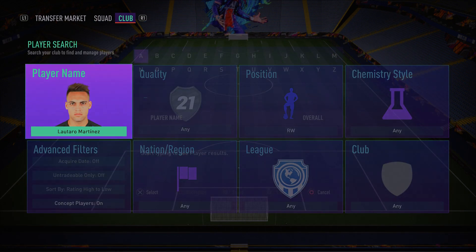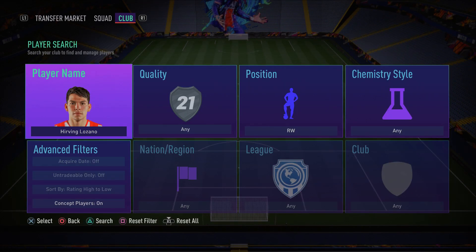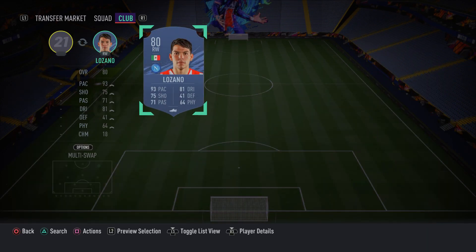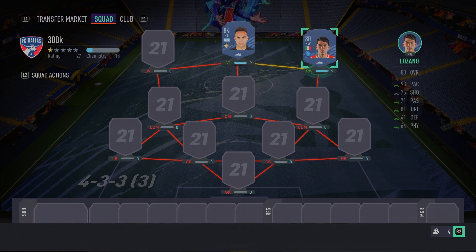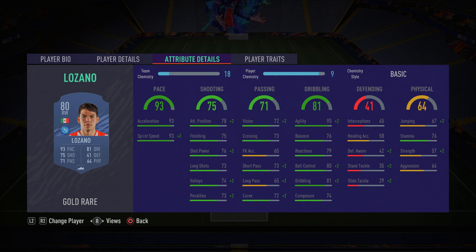In the right wing spot we have the sweatiest, beastiest player in Serie A — Hirving Lozano. Yes, he's low-rated and cheap, but he is very overpowered. He's got pace, skill moves, four-star weak foot, 93 sprint speed, 93 acceleration — absolutely ridiculous. He's got 90 agility, 81 dribbling, 80 ball control, super agile, with decent finishing, and he'll create a lot of chances.